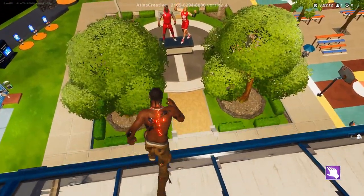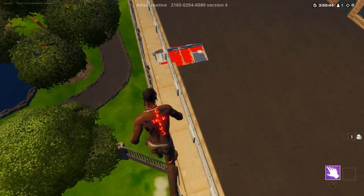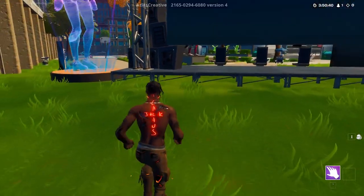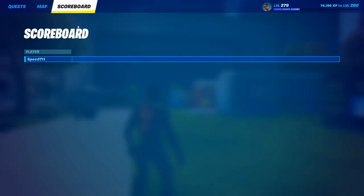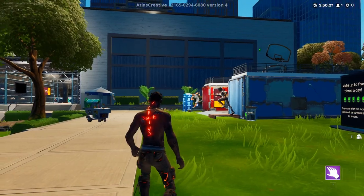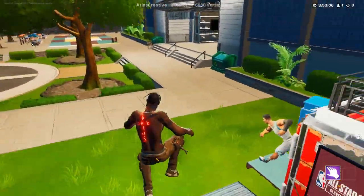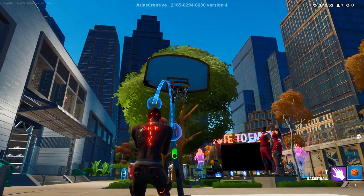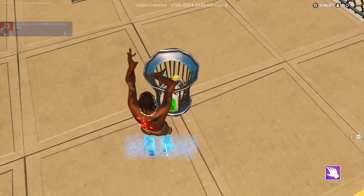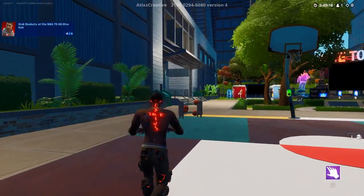If you load the creative hub as a map, you seemed stuck and couldn't get down to the floor level. But if you go over to that red square in the corner, you can actually drop down to the map from there. From there, making the goals count for the points works. The problem is they're all lit up in green, so they don't go from red to green when you hit them, which can get confusing trying to keep track of which ones you've already hit.